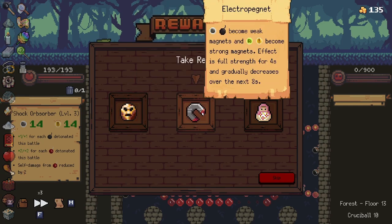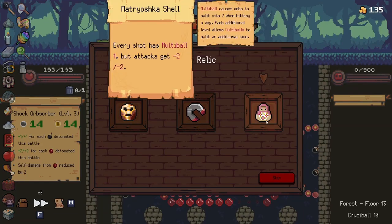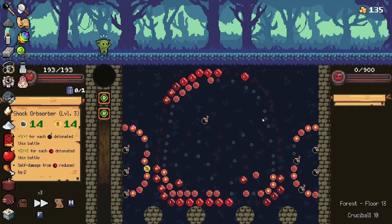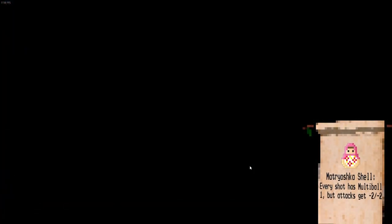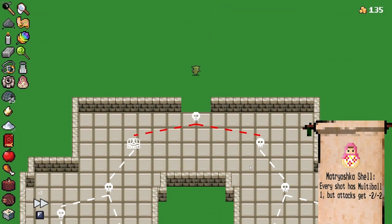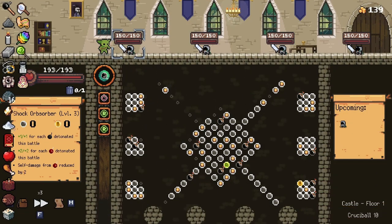I actually unfortunately didn't get the Sapper Sack, which is totally fine. I'm actually going to grab the Matroska Shell right now — more orbs means more refreshes, more bombs, more everything, more goodies in general. So it definitely works out really nicely in that capacity.